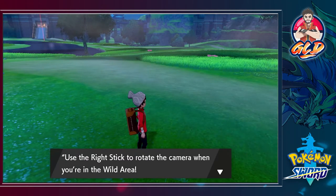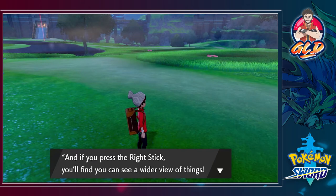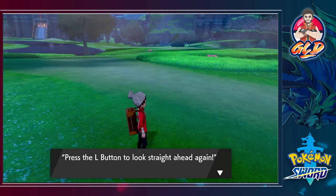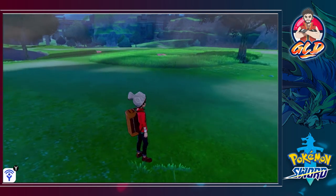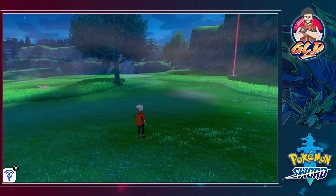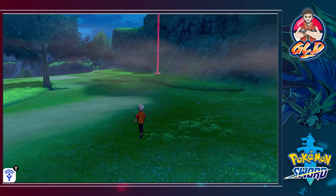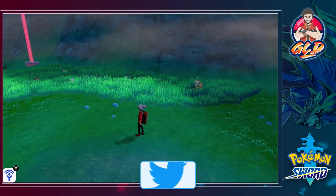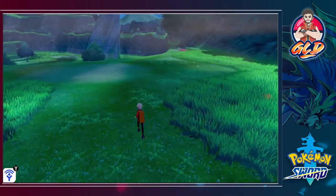There's another item here. Use the right stick to rotate the camera when in the Wild Area. Press the right stick for a wider range of view, and press L to look straight ahead. Doing that, you'll be able to find lots of Pokemon — like Tyrogue right here — and they're going to be very fast.